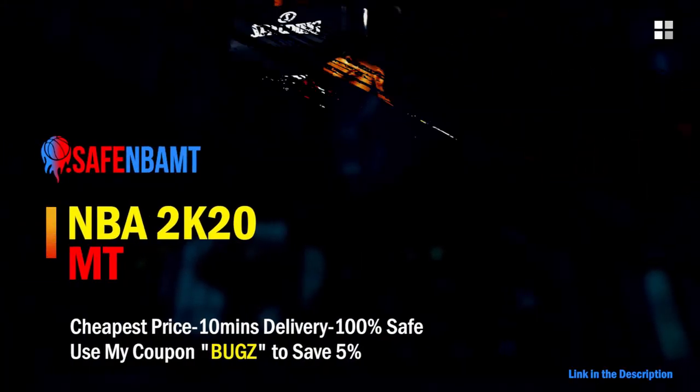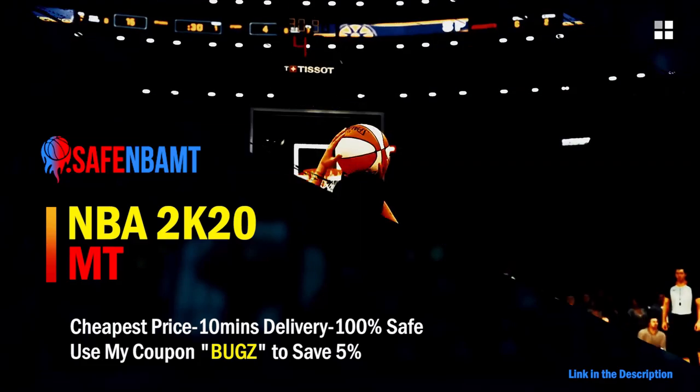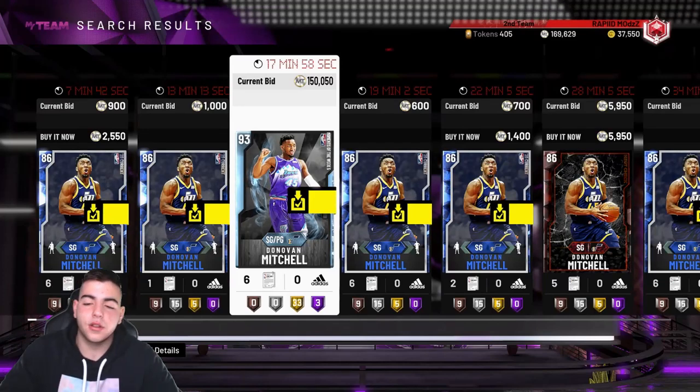What's good guys, if you want cheap, fast, and reliable NBA 2K20 MyTeam coins, head on over to nbasafe.com and use code 'bugs' for 5% off at checkout. What's good YouTube, it's your boy Bugs back on another NBA 2K20 MyTeam video.